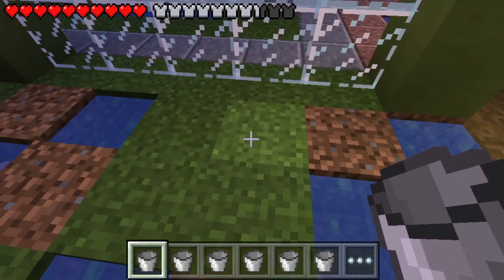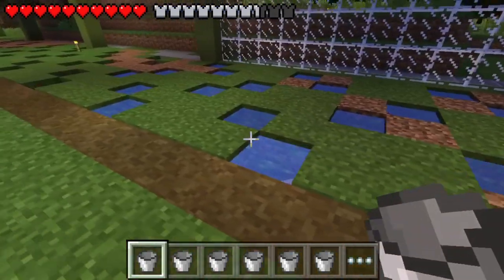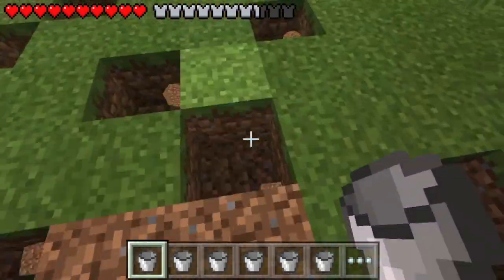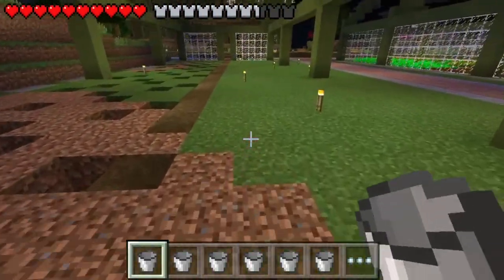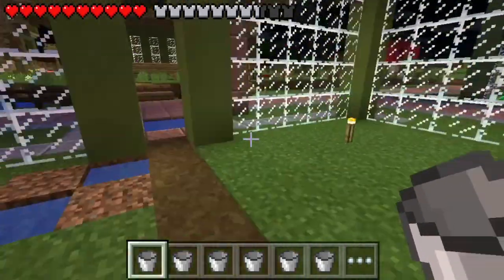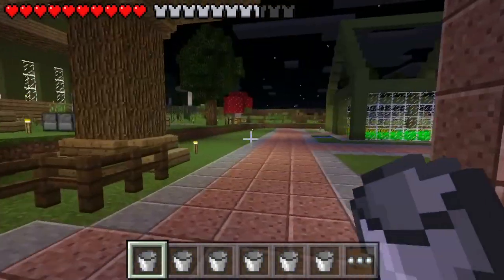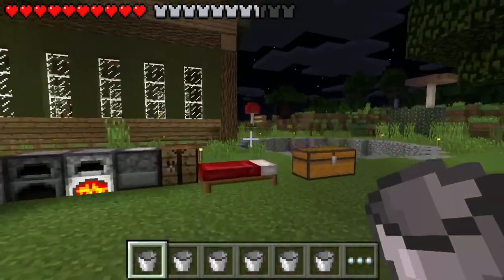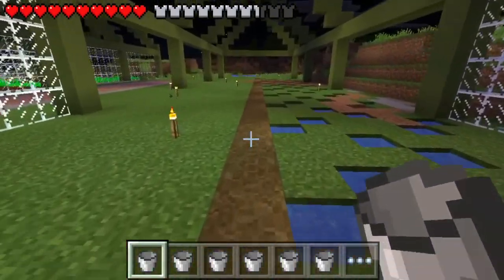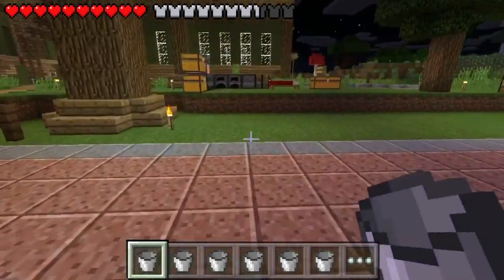I'm going to fill all these up with water — under here there's also a cave I'll have to fill too. On this side I need to figure out how to plant my melons, which is pumpkin and watermelon. I think that's about all the plants in the game... wait, are there cocoa beans? Oh crap, there might be. We might have to go on an adventure to find a jungle biome because there are jungle biomes — so we've got cocoa beans to do as well.